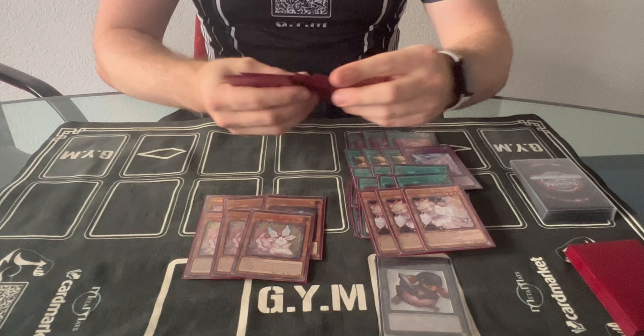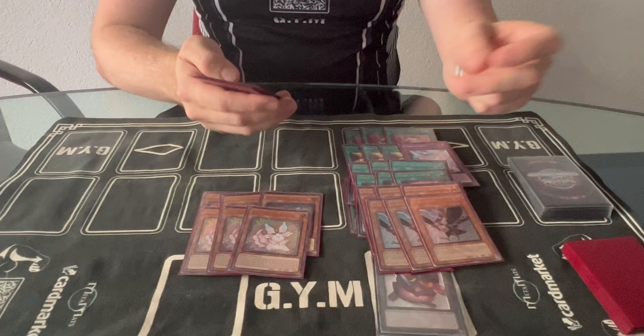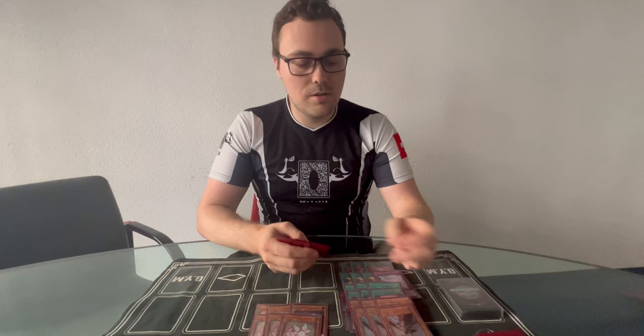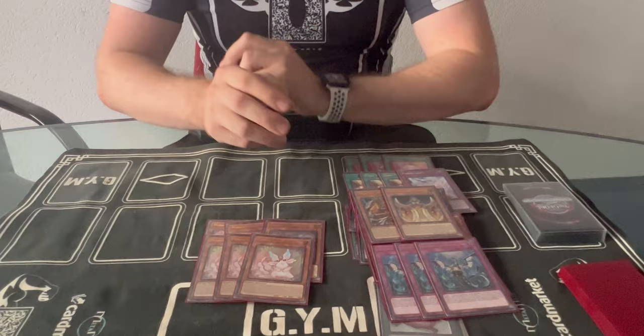For hand traps, I played the most impactful ones against almost every deck: three Ash, three Crow. At the wise days I was playing two Crow with one in the side deck, but I cut books since Book of Moon wasn't that great anymore, upped to three Crow, cut two books to stay at 40 cards. I also played three Imperms — it's just good.